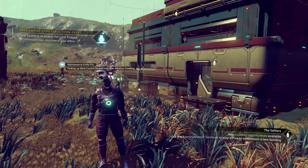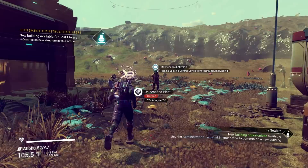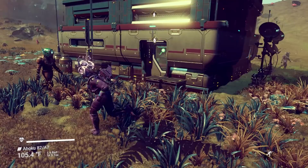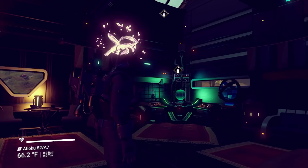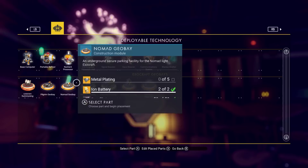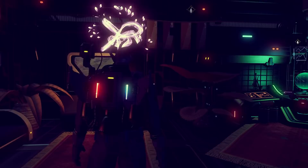We are completely finished now. Look at that — new building opportunities available. There's someone picking up mind control devices from their medium dwelling — I don't want to know what you're trying to do with that. Let's find our door. And so this is our overseer's office. I love it. We just need more lights in here. Look at all the stuff we could do here. We don't have a lot yet, but we're going to get some later on.